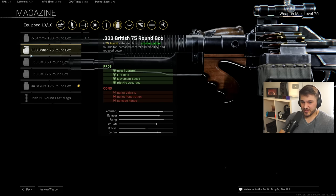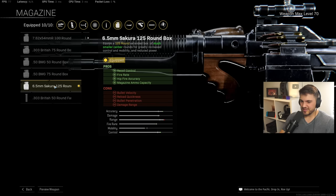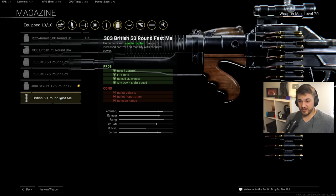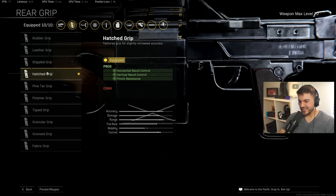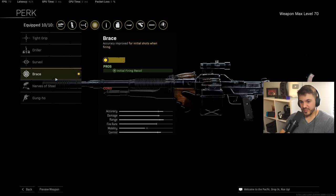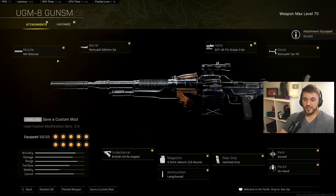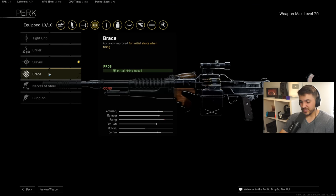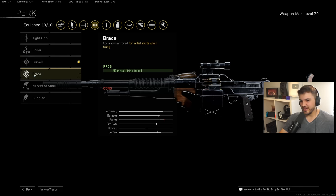As I talked about in my other video, the mags are your choice between the 303 British, the 125 round Sakura, and the 303 British 50 round. I pretty much settled on the 125 - it's nice to have a giant magazine and it works extremely well with this gun. All three are very similar, but if you want something more AR-like you can use the 50 round fast mag, and the British 75 round is right in the middle. For rear grip, horizontal recoil feels like king on this gun specifically, so we go with hatched grip - gives horizontal, a little vertical, and some flinch resistance. For perk, because this is a burst fire gun, you can either use brace or surveil. Surveil gives better bullet velocity making it easier to hit shots, but brace helps with initial fire recoil and since every burst is essentially initial firing recoil, they're both great. The recoil is so low that you can definitely use surveil and have no problem hitting shots at 200 meters, so I tend to go with surveil, but brace is also great.